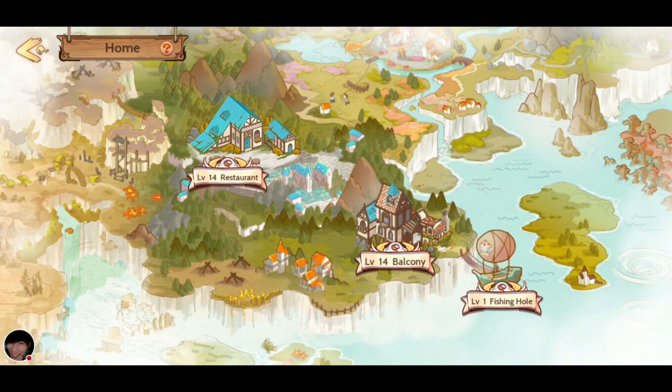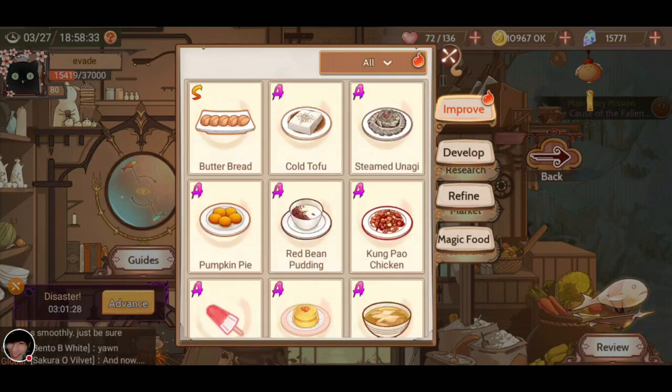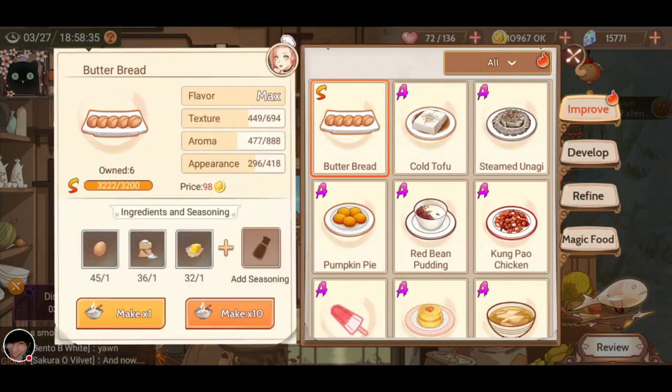Your restaurant is very important, so leveling up is very key to getting more seats, which gets more customers, which will then make you more gold — a little chain effect there. So in each cuisine — Gloryville, Sirocco, Jima, or Light Kingdom — there are specific foods that help you with either fame to level up your restaurant, or gold to get gold.